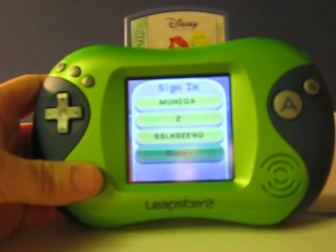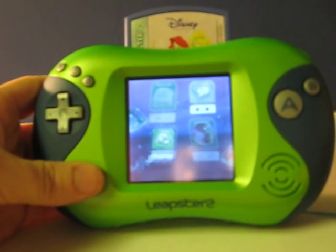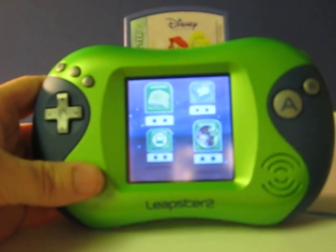If you see your name, touch it with a pen. Welcome to Leapster 2. Touch a picture to get started.